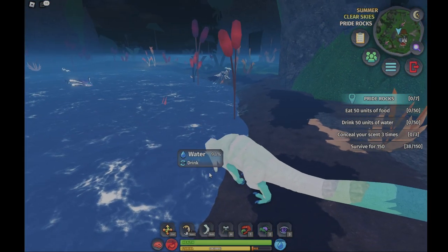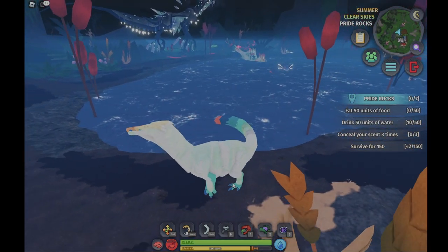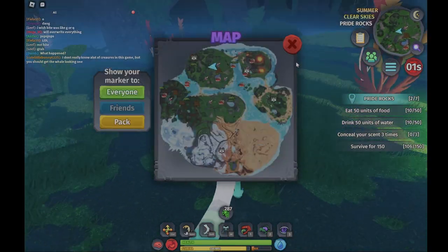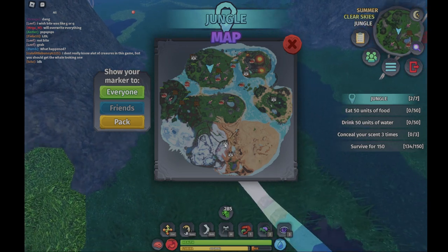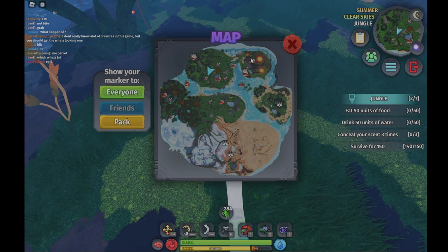There's a brand new system for drinking and eating — that is insane. The map is supposed to be pretty huge. You can click to check the map and as you can see it has been revamped heavily. I think that structure is a nest.